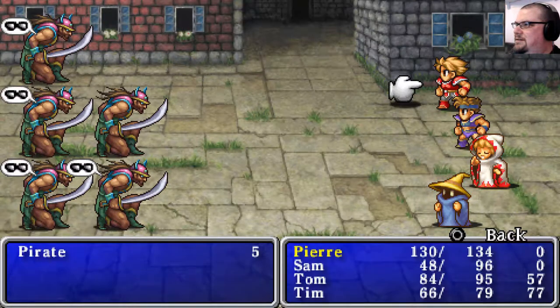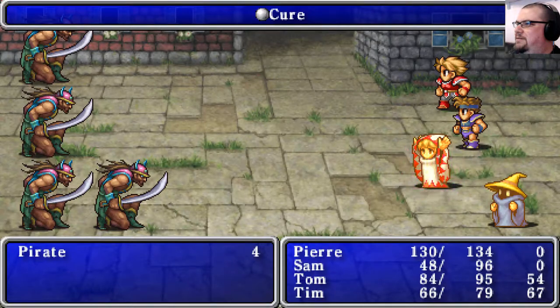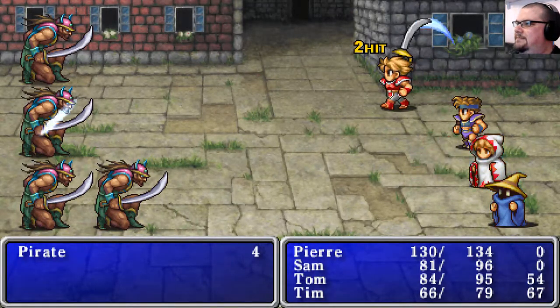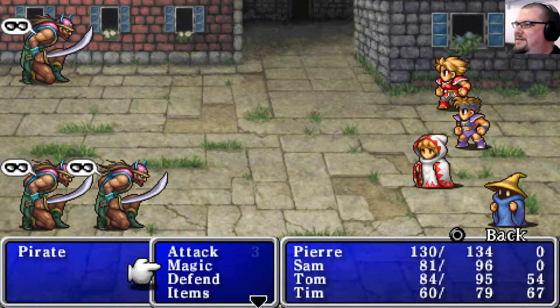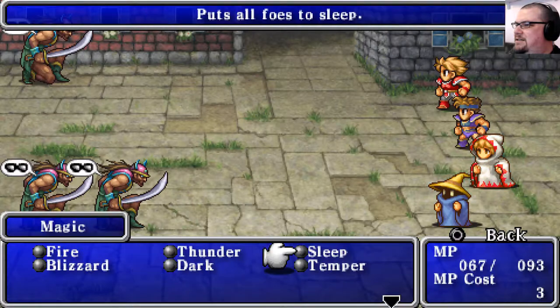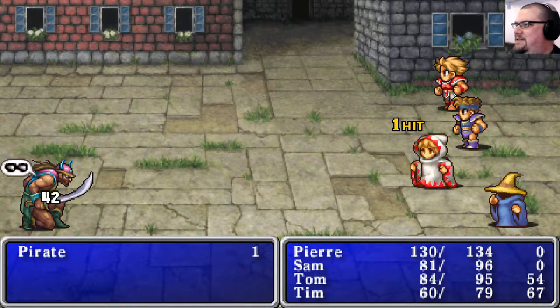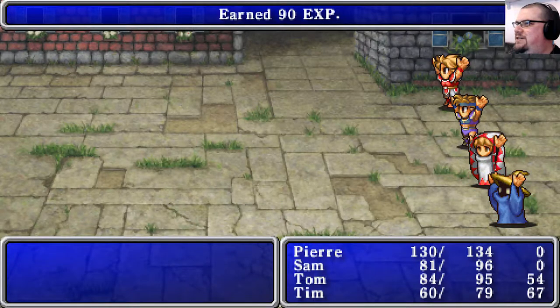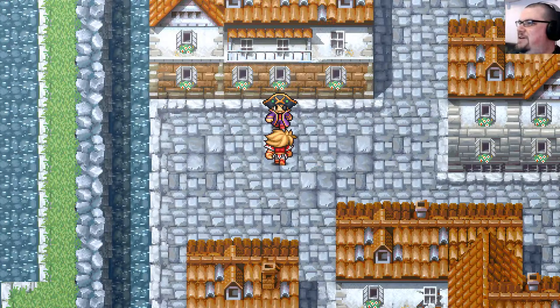I really like the graphical effects in this - they're kind of reminiscent of the 16-bit Final Fantasy games on the Super NES, but just a little bit better, with a slight bit more polish. Let's temper Pierre - probably unnecessary at this point, but why not. Let's temper Sam as well, since that has a pretty large effect. Big hit from Tom there - taken down by a white mage's hammer, how embarrassing! Level ups for everyone, except him, because he died in the first episode and is now behind everyone else.